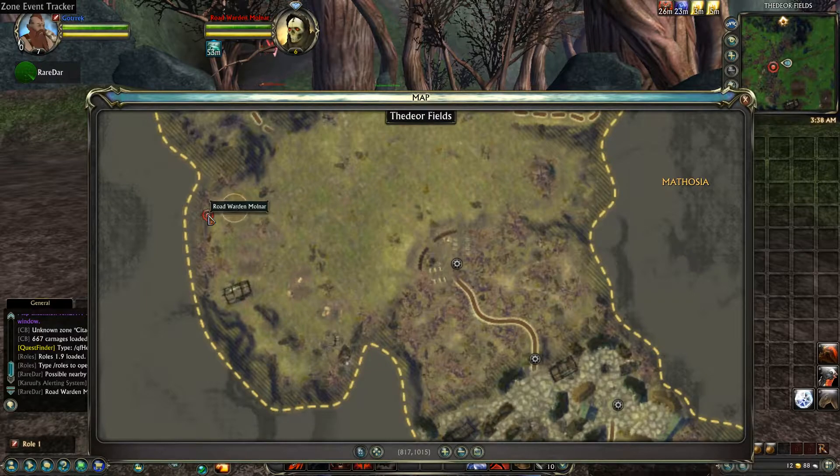This is his exact location — he walks back and forth between this little area right here. So if you go to 814-1007, he will be there usually if he's there. Switch shards, do whatever you gotta do.